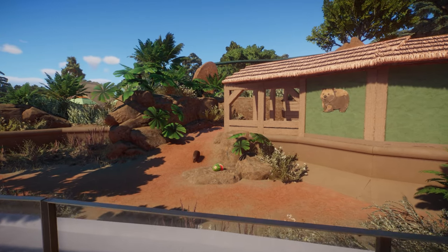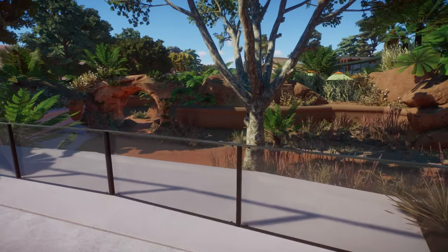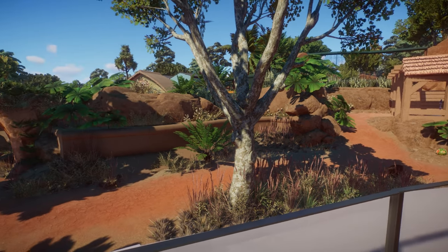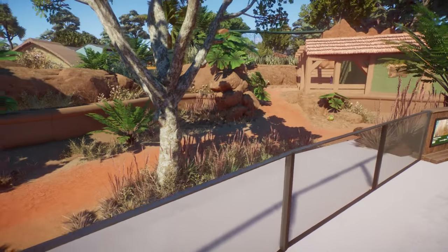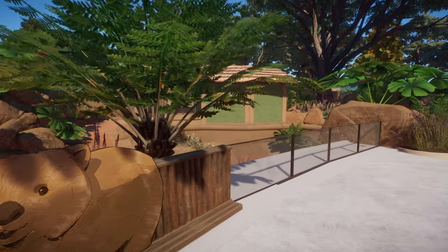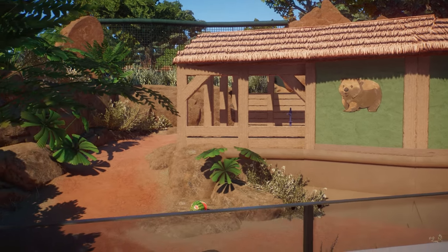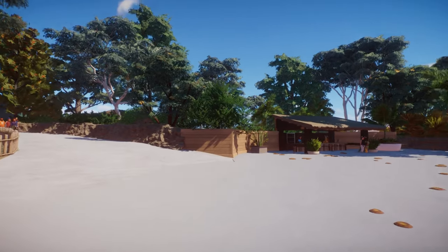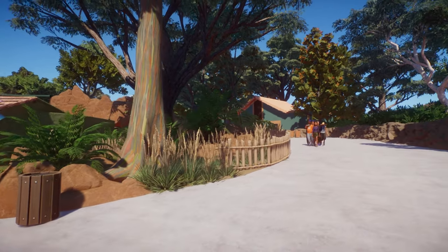Our first animal is the wombat. Who doesn't love a good wombat? They are just some of the cutest animals in my opinion. Their habitat is still one of my favorites out of all of them I built, even though it is the first. I think it's because the general shape flows so nicely — you have this nice arch they can walk through, lots of open space, and a really simple but cute house. That's actually the base game thatch because I made this before the DLC came out. We're going to head past these shops towards the dingo and the quokka.